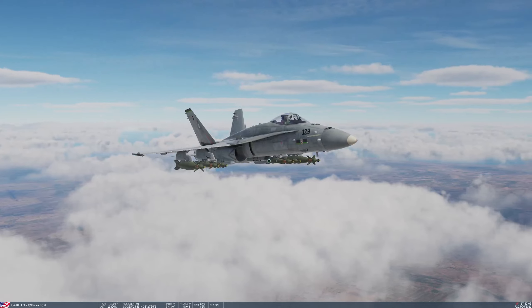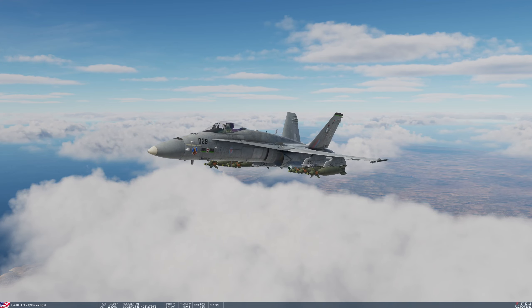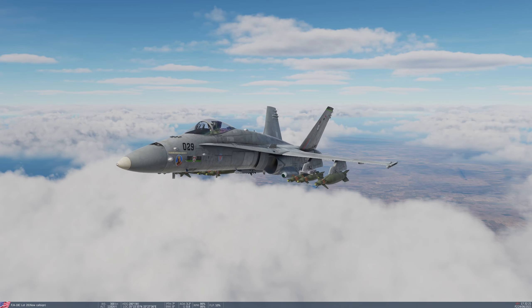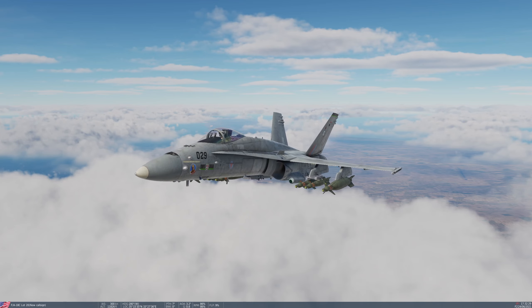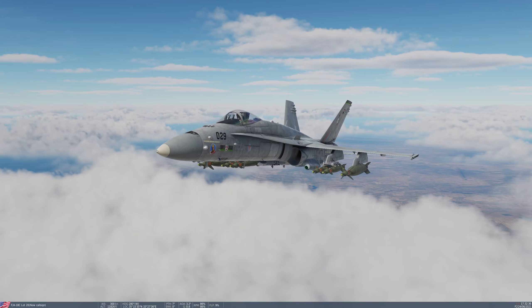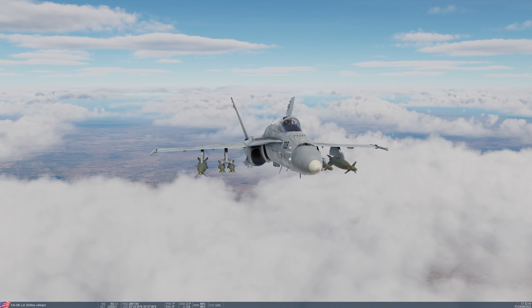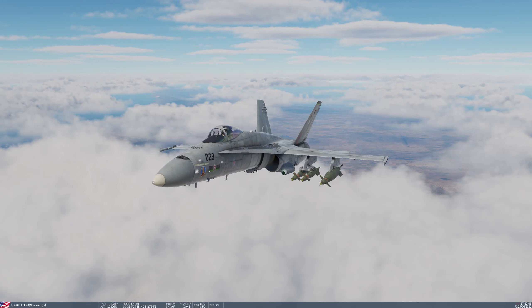The Paveway 2 laser-guided bombs on the Hornet can be carried on the wing stations — those are stations 8, 7, 3 and 1, corresponding to the inner and outer wing pylons. All of the weapons can be carried singly on any of those stations — single GBU-10s, 12s or 16s — or you can mount the BRU-33 rack on the inner wing station and carry two GBU-12s on that rack. You can't carry any of the heavier Paveway 2 versions on the rack. In today's loadout I've got two GBU-12s on each inner station and single GBU-10s on the outer wing stations — those very big chappies.